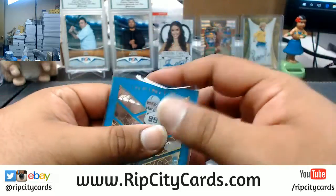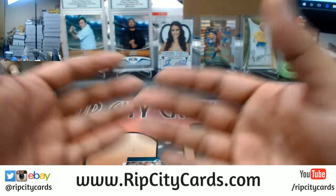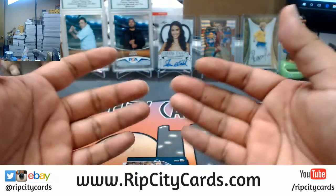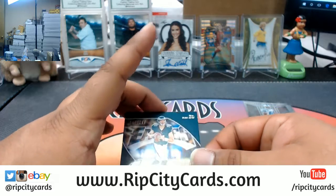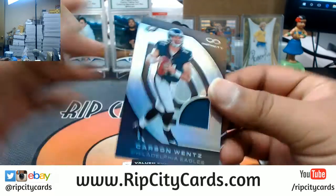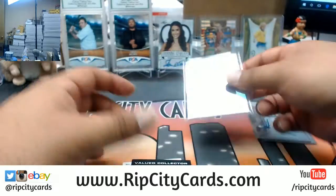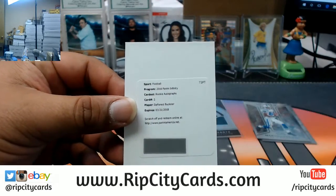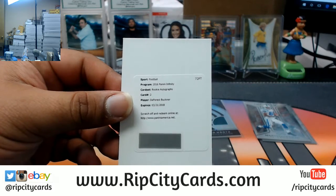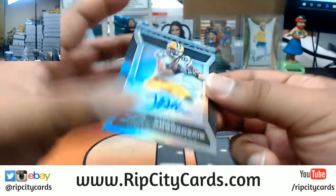Be more specific, Kaden — not only what team, what player? What do you want? An autograph? Do you want a number? A patch? Be as specific as possible, let's speak something into existence. Carson Wentz, numbered to 299, for the Eagles. Got a redemption for DeForest Buckner rookie autograph — I'm gonna have to look up the checklist to see where that goes. To 188, Jared Abrederis.